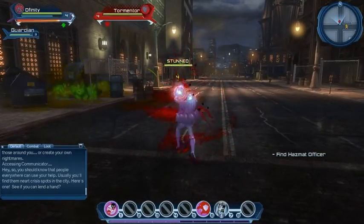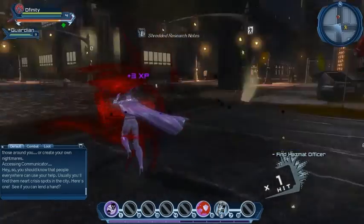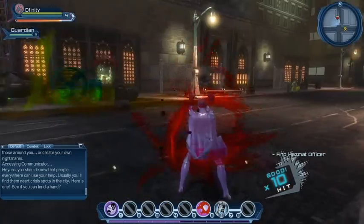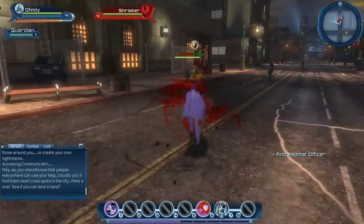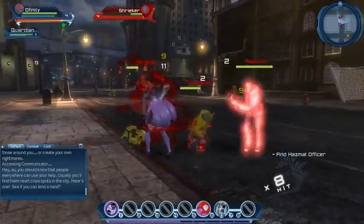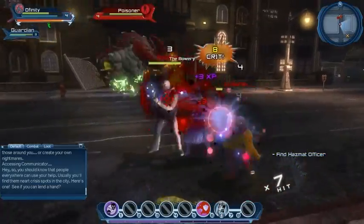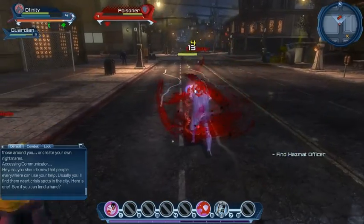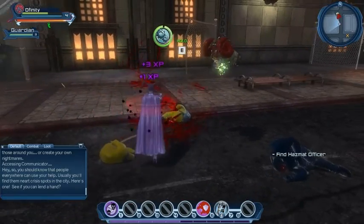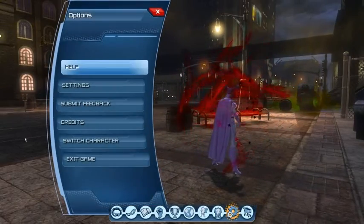We're trying to find a hazmat officer. There's one over here — let's help him out. Got stunned with green goo. Using our Condemn ability — it looks like we're going to save this guy. One out of ten hazmat officers rescued. Let's have another look at that skill — it's called Condemn. I really want to know what that red effect around me is. I'm guessing it's something to do with my sorcery.